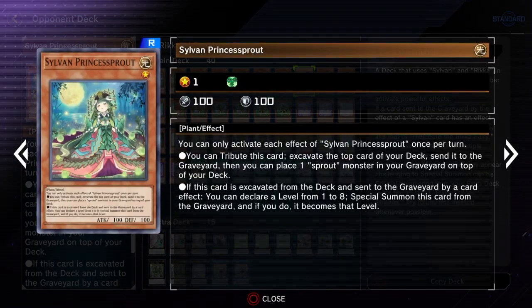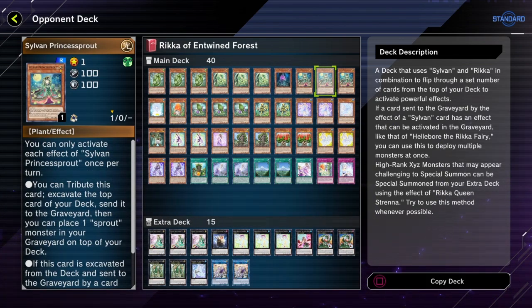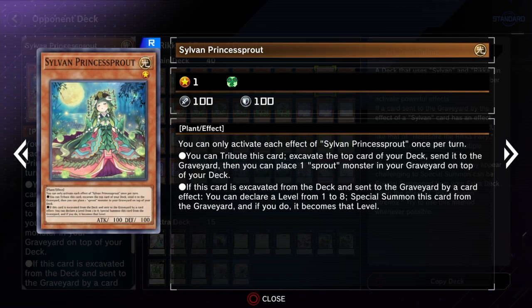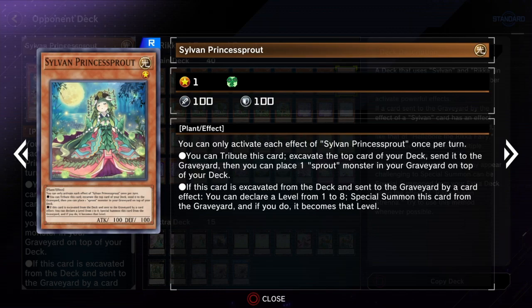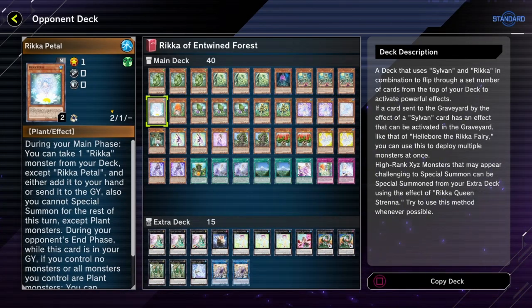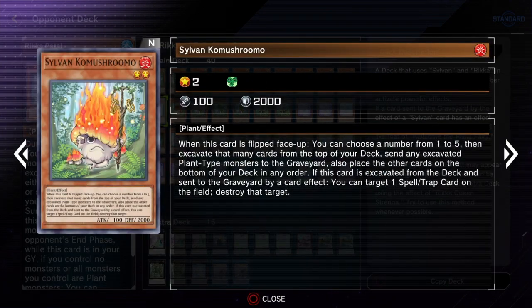Sylvan Princess Sprout allows you to excavate the top card, but you get a bonus effect: you place a Sprout monster on top of your deck, which gives you a guaranteed plant on top. You also get to change this card's level — it's kind of like Spore but as a non-tuner, and you don't have to banish a monster in order to use it.